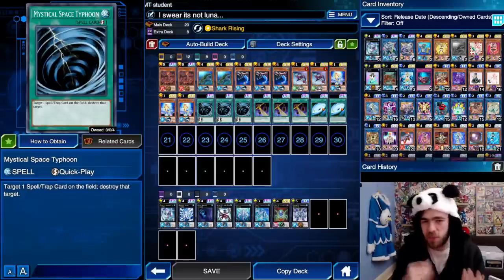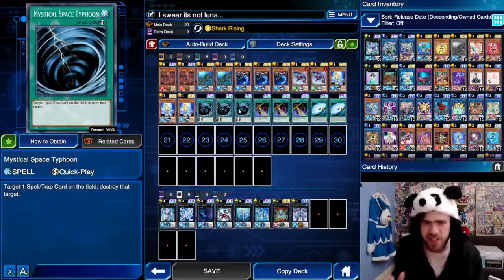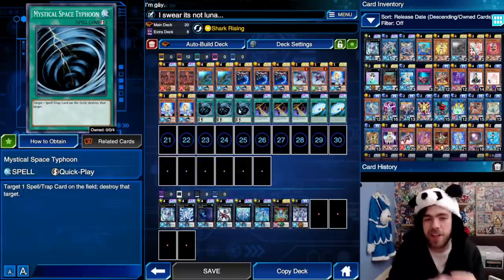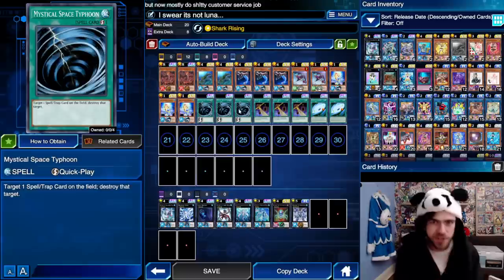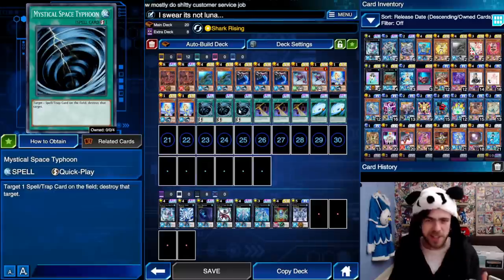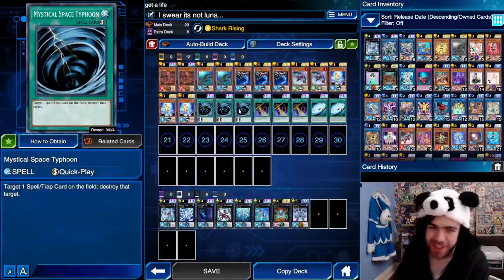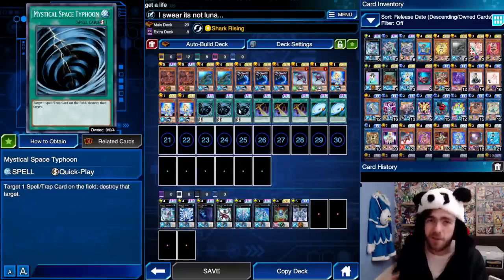As for the rest of the decklist, you'll probably notice I'm just running a buttload of back row removal. In Duel Links' current metagame, pretty much every decklist outside of Galaxy Eyes is relying on back row to protect it rather than monster disruption. So if you just run a ton of back row removal going second, your win rate is going to be somewhere over the 80% mark. Essentially, if they have nothing to protect themselves, they're going to die every single time.